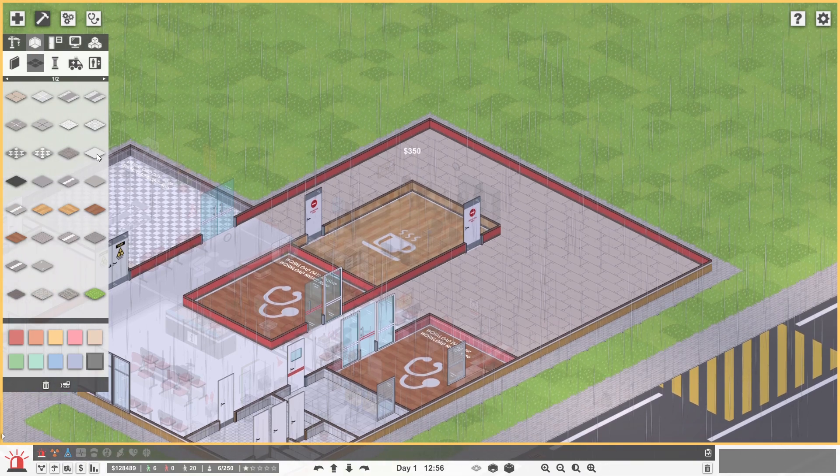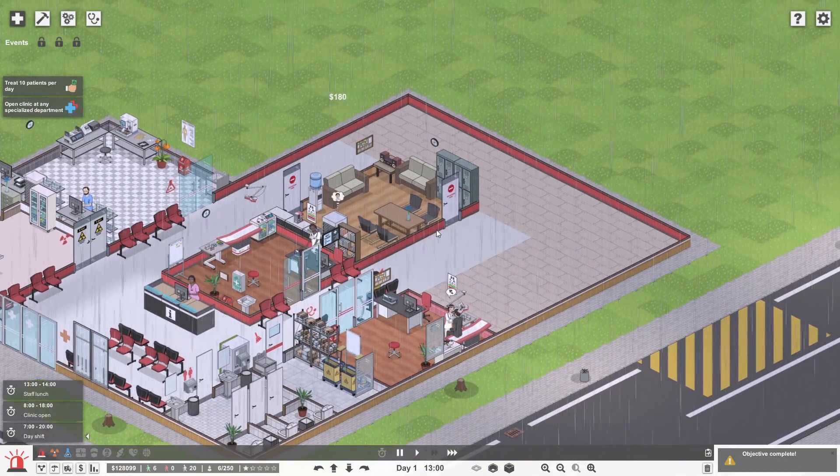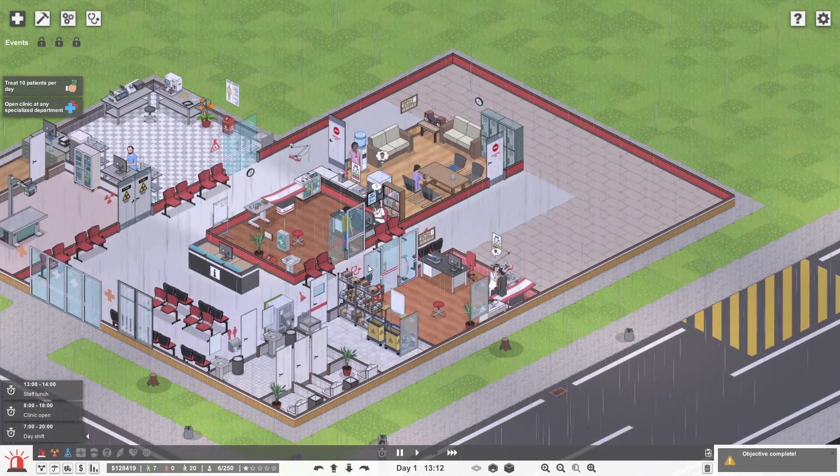Let's get our flooring in place — I'm going to go with the light flooring. There we go. Staff room available now. Let's get the white flooring so we actually extend our little corridor on both sides. Back to game mode — hopefully now staff will be a little happier that they've got a common room to go and hang out in.